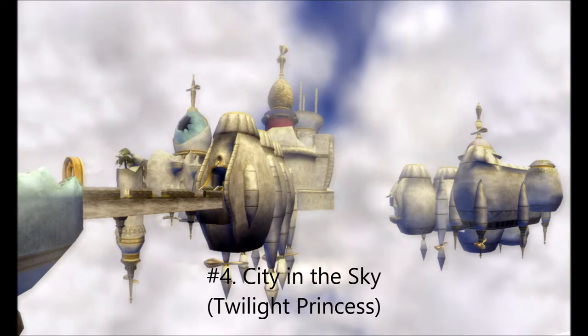The only real problem I had with City in the Sky was its mini-boss and boss. The arrow foe was okay — nothing special but not bad — but the real disappointment was the boss Argorok. I know a lot of fans loved this dragon fight, but its epicness was purely cinematic. You don't actually do very much during this fight other than claw shot around, and Argorok, like the rest of Twilight Princess's bosses, is child's play to beat. For such a fantastic dungeon with excellent possible connections to the Four Swords games, the Minish Cap, and Skyward Sword, it is a shame its end was so anticlimactic.